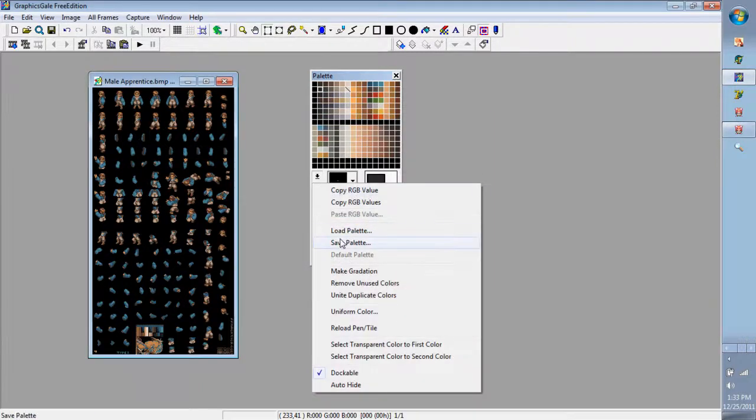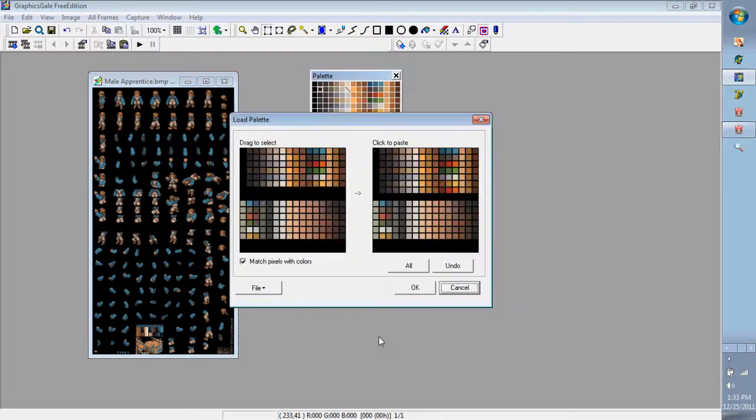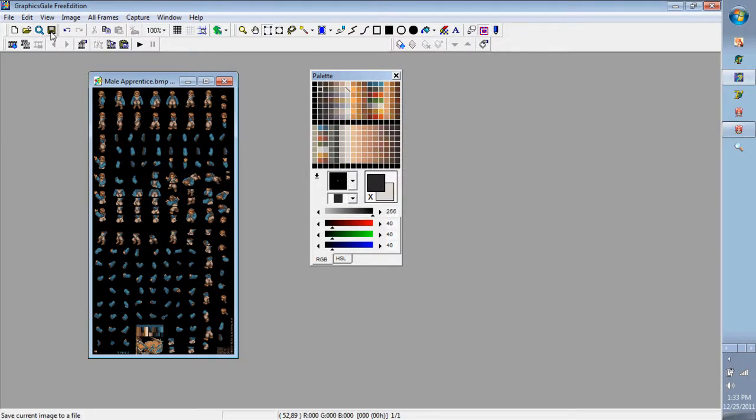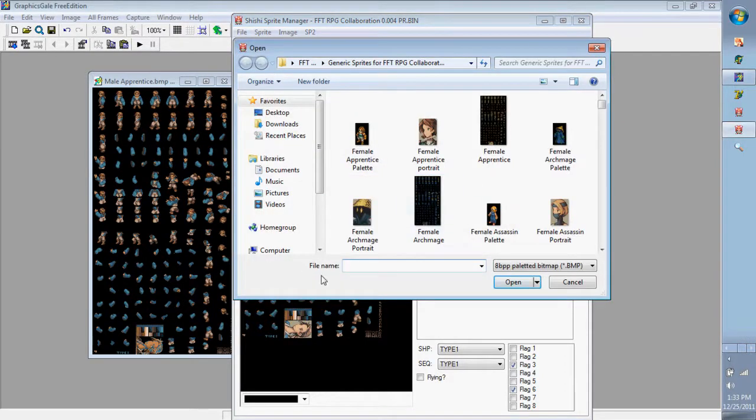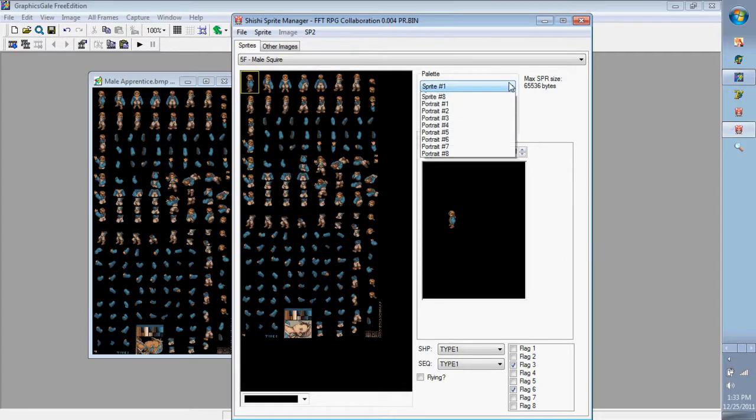After that, I'll load the palette in, do the exact same thing except with the portraits box checked, then push OK and save. I'll type in 'male apprentice' — here it is. For sprite seven we put in red palettes one through seven. That's really the entire process of adding additional colors. This tutorial is over and we'll move into adding sprites to your formation and pre-battle screens.